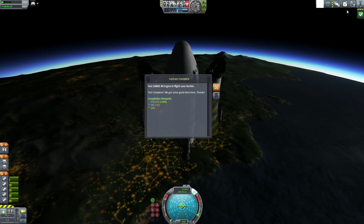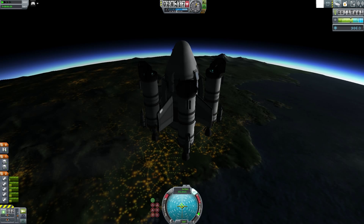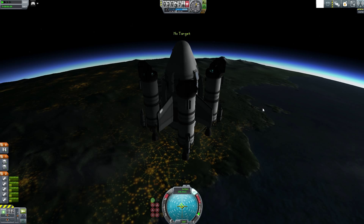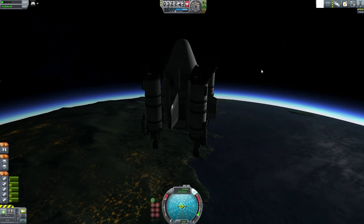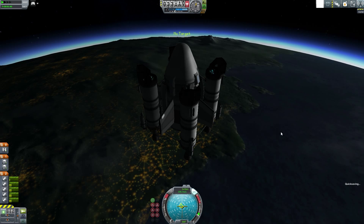We just need to slow down now. Wow, we just got so much money for completing that - a lot! We're at 832,000 after our launch to Duna. That's pretty good, plus we're about to get another 400,000 for the Duna mission too. Perfect - I'm loving it! This will eventually slow down so we may be able to just coast down.